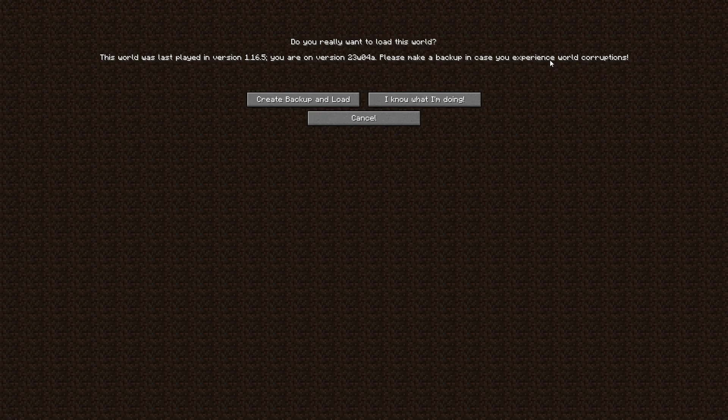Regardless of whether you're planning to play on the snapshot, if you have a 1.20 world or older, I would suggest playing it in a snapshot version so that you can create these backups before you load it in 1.21. Because it's going to say 'create backup and load' — even if the snapshot messes it up, you're still going to have that backup that you can reload in 1.20. Most of the time it's never going to create any issues with your world and it will load in perfectly fine, but once you do that you'll have a backup there that you can always use.